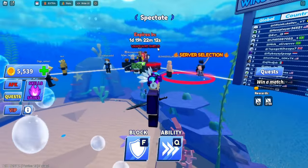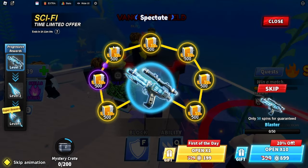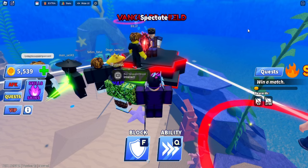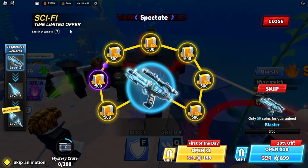As you can see there's a Vanguard Shield back here, but if we go here and interact — that's the Sci-Fi Time Limited event. There's one hour and 22 minutes left. You can open one for 89 or open ten for 199. Let's go after it. As you can see there's the blaster, there's a twin, and there's a level three something.